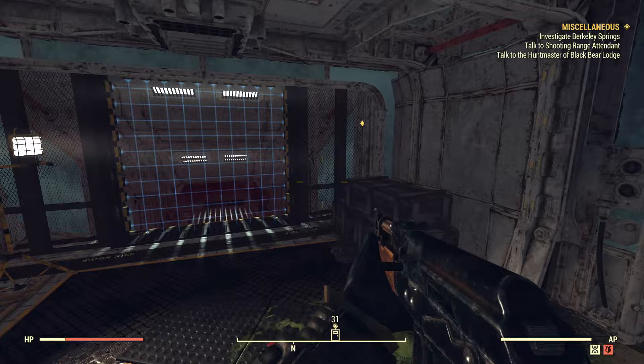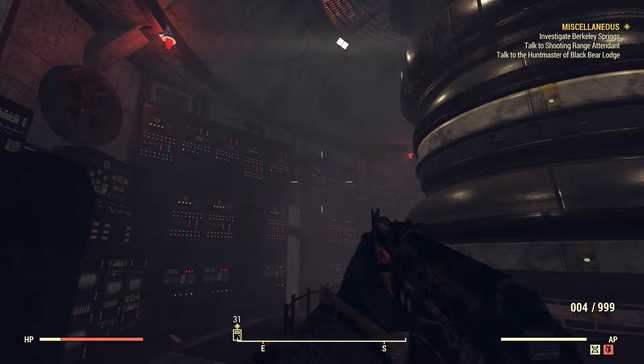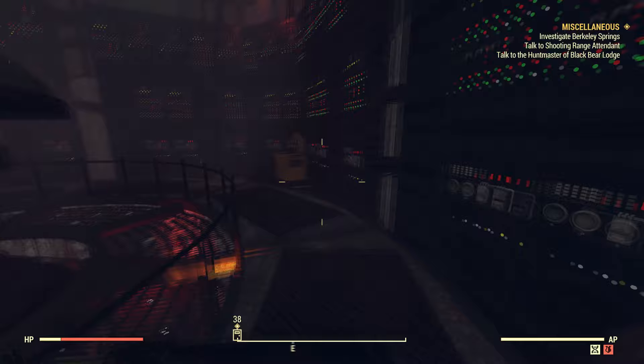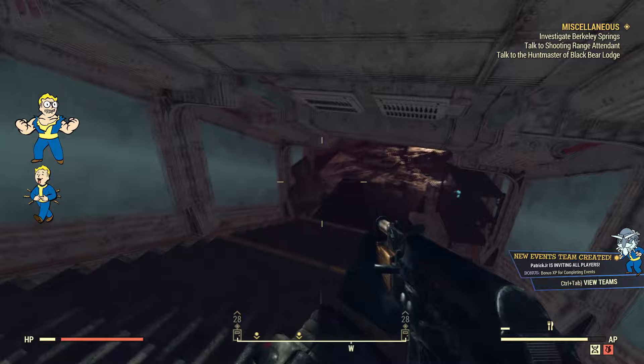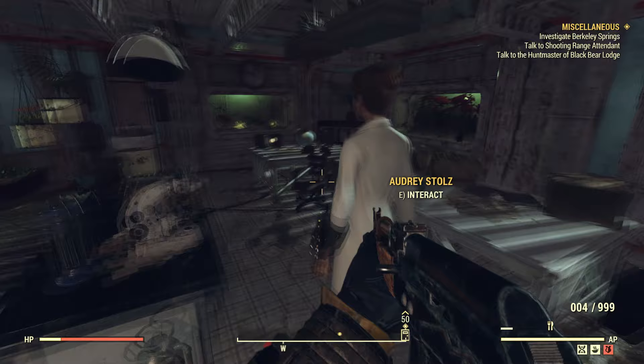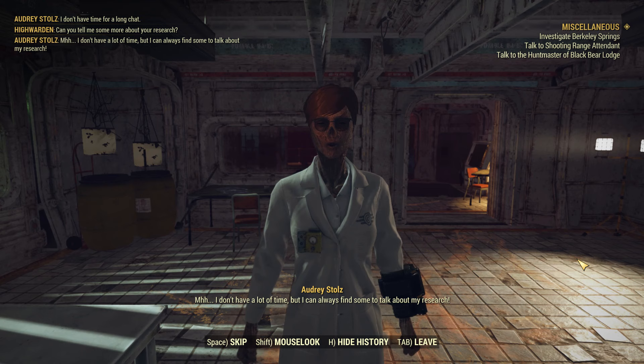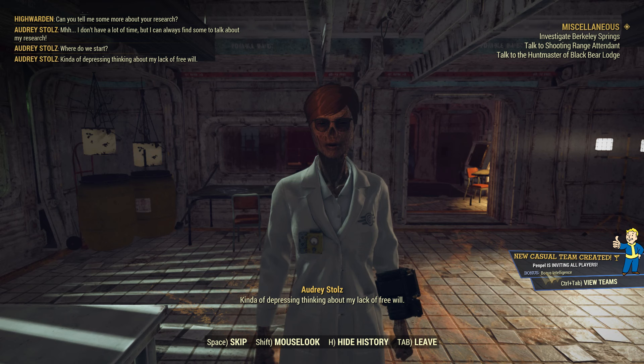Going downstairs inside the Vault 63 sector, there's a hidden pathway where you can find an NPC — Audrey Stolls, who I believe we've met before. There's also a laser grid on the left, and this place is highly radiated. You can have a conversation with Miss Audrey, and she could be one of the key characters in future quests in Skyline Valley. If you want the full dialogue, there's a link in the description below.